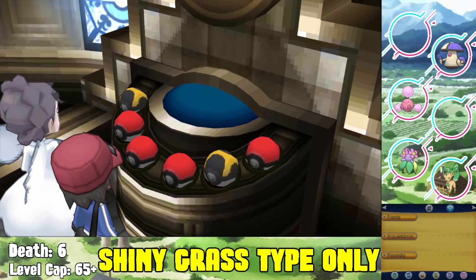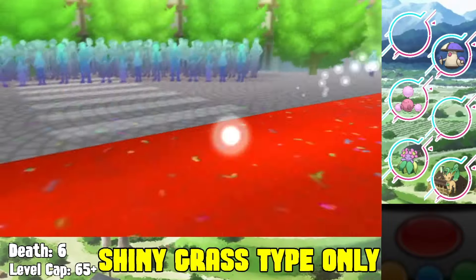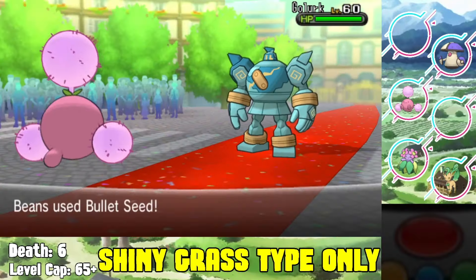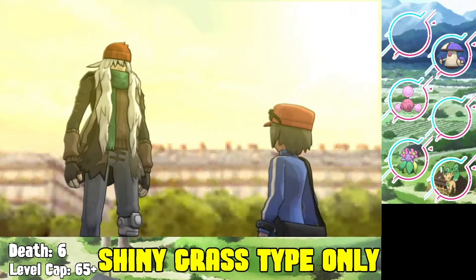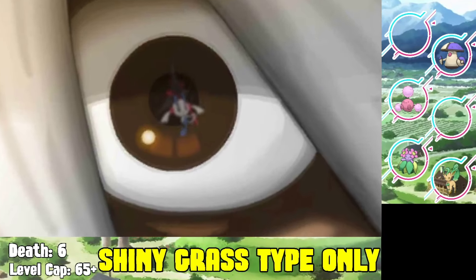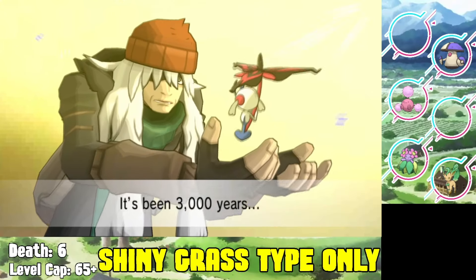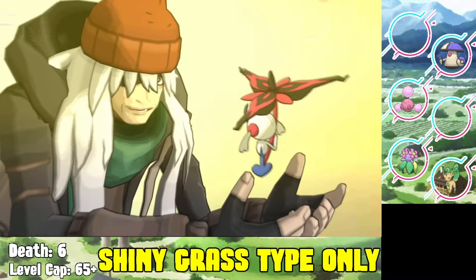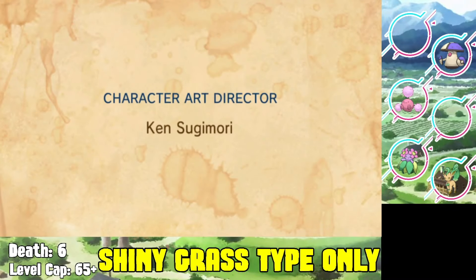Our final battle is AZ, which I beat down easily. And that's been the challenge - can we beat Pokemon X hardcore Nuzlocke with only shiny grass type Pokemon? We can! There are a lot of options I didn't choose to use, namely Venusaur, but I think this challenge turned out pretty well. Six deaths, not too bad. Thanks so much for watching - please leave a like, comment some challenge ideas, and subscribe. My name has been Alpha - hope you guys had a great day, peace.